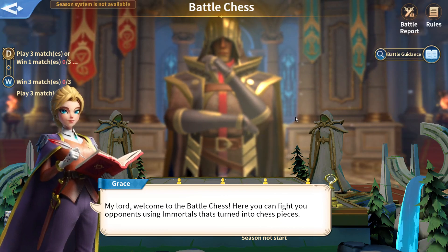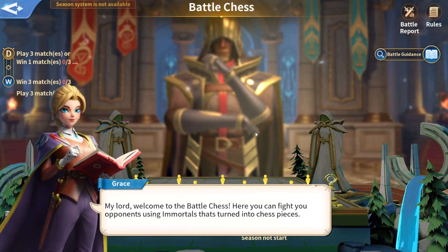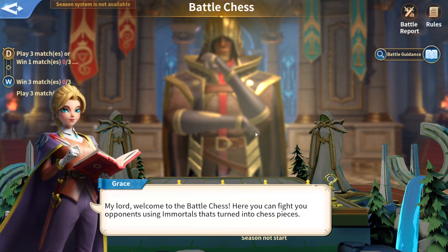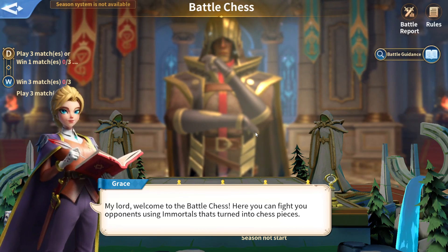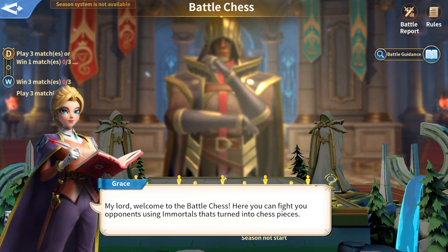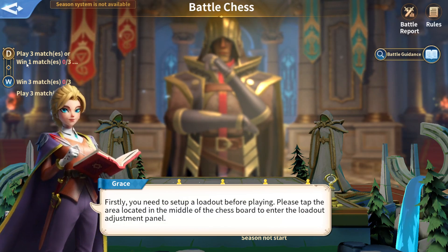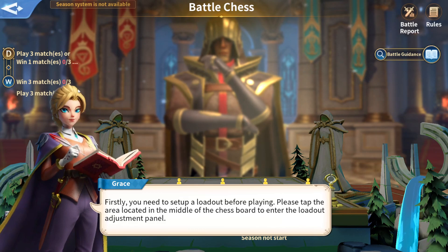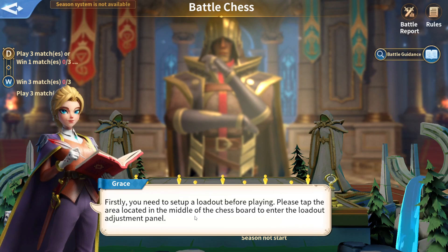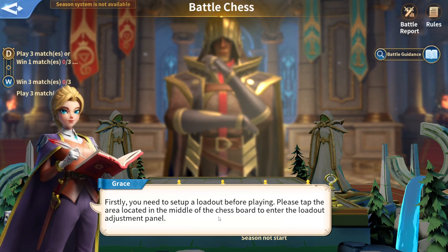You can fight opponents using the mortals that turn into chess pieces. There are two modes of play: you can invite your alliance, or you can just say play and it matches you against someone. We're going to do play matches — win three matches.